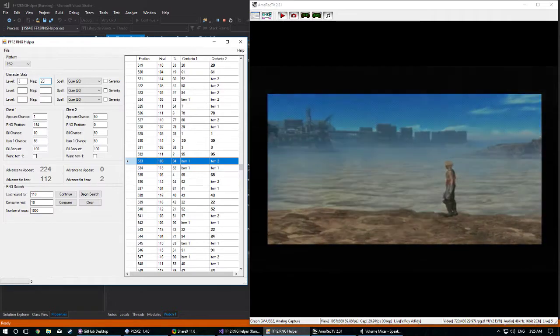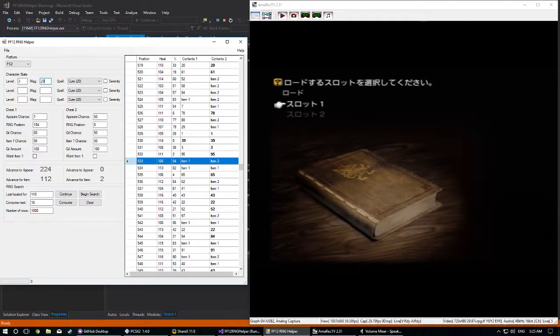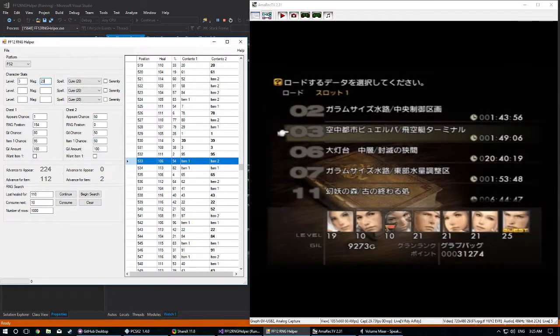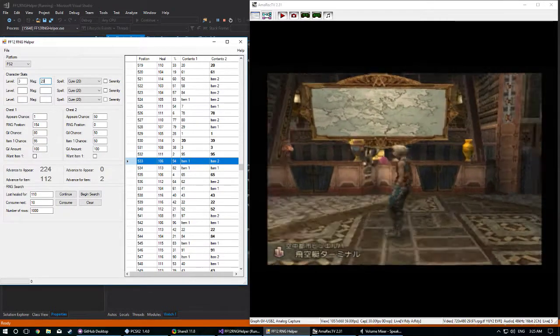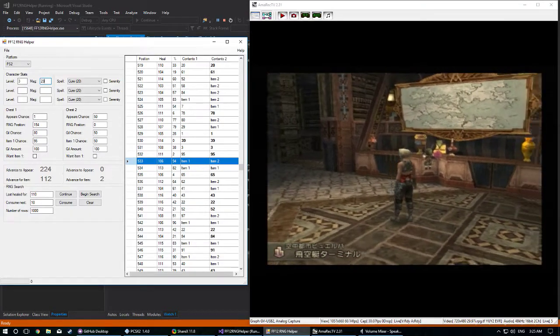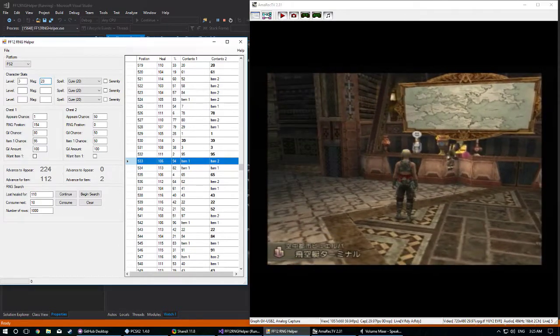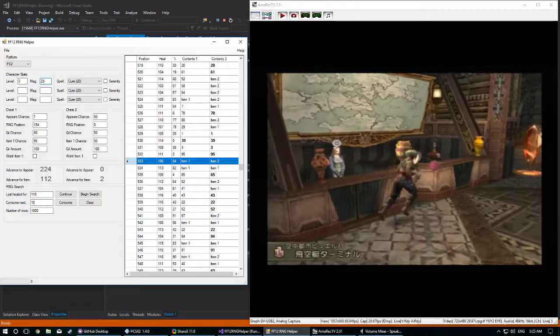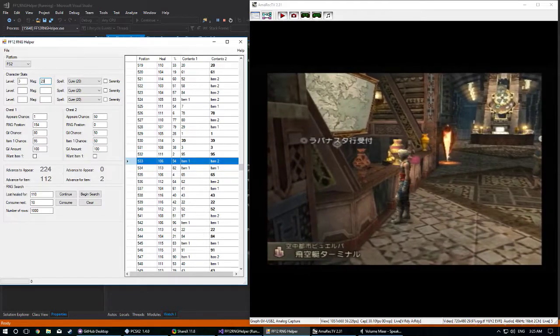I'm going to show you how to do this one simple way. We're going to start by making a save which we can use to get the bow. The clicks method uses a boy running on the airship between Rabanastre and Nalbina. However, the one Hoishin and I discovered uses the Bujerba Aerodrome — the Bujerba to Rabanastre flight — because the save crystal is right here. We can get from the crystal to the flight with as little RNG changing as possible to make this easier to manipulate.